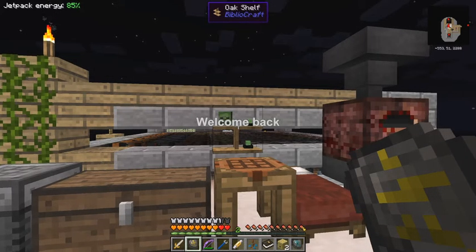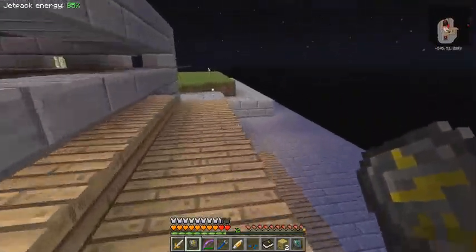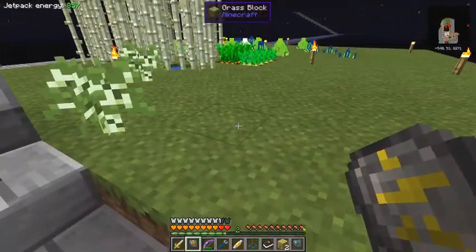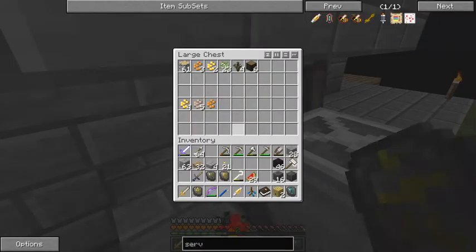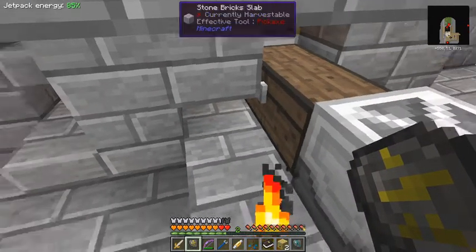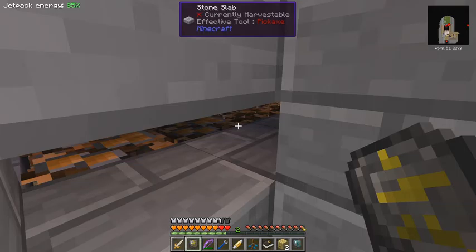Hello, I'm back again - it's nighttime at the moment. Let's have a quick look at what I've been doing in the meantime. See, all the grass blocks have now turned into - the whole area has turned into grass blocks, and I've installed a harvester, a chest, and at the other side another harvester back here. Those two harvesters are going to this chest, but they need to be upgraded - at the moment it's just covering a three-by-three block area.